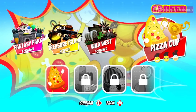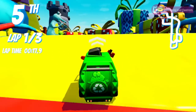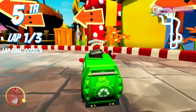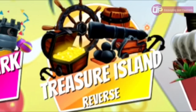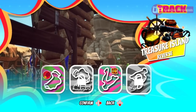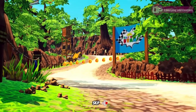Career mode consists of 6 cups, each containing a different number of tracks. The earlier cups have 3 tracks, moving up to the later ones which have 6. There are only 6 different tracks in the whole game though, which is a major disappointment, and these are just recycled throughout the various cups. Each track does include its reverse equivalent, although some need to be unlocked, but to class this as 12 tracks would be a major stretch.